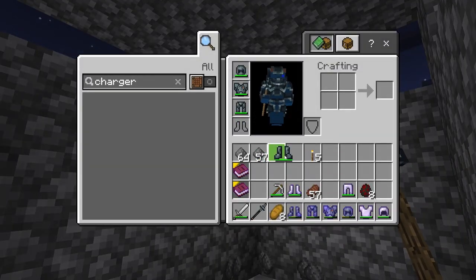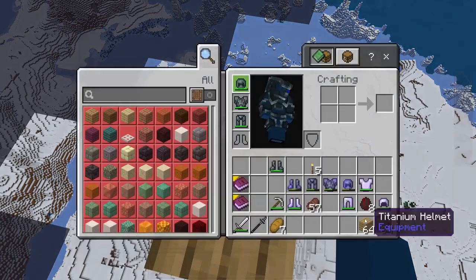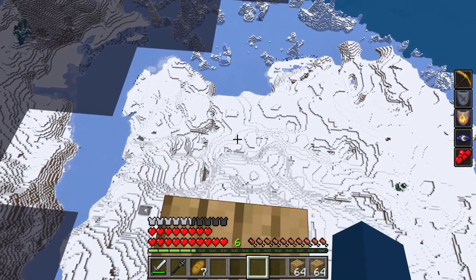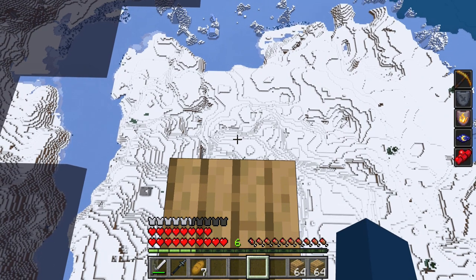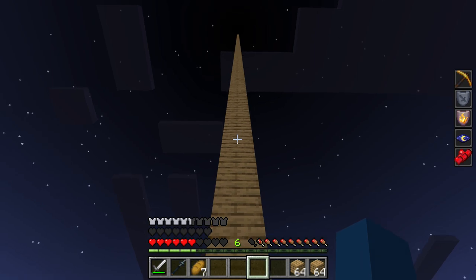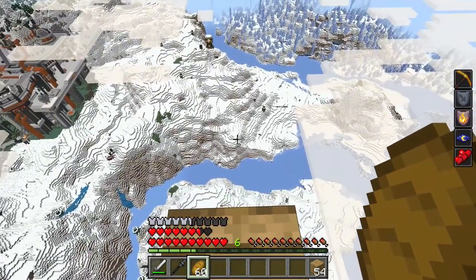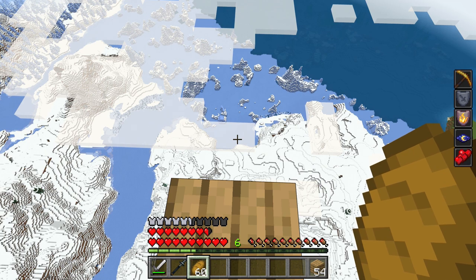Now if we take the boots off so we don't have Feather Falling, here's my next test. I have my titanium boots off. I am approximately 128 blocks up in the sky. Normally with no armor you would die, but let's see if we can survive this fall. We don't die from 128 blocks! Are you serious?! All right, we're attempting this again - I'm now 200 blocks up in the sky.